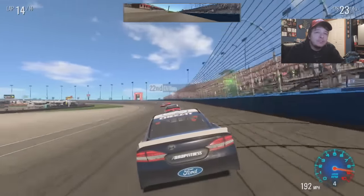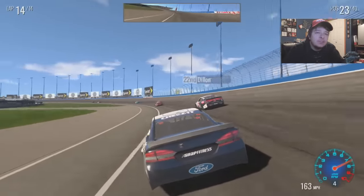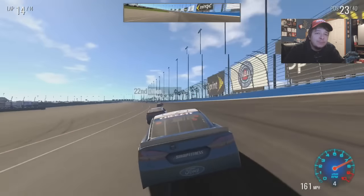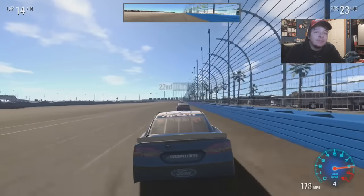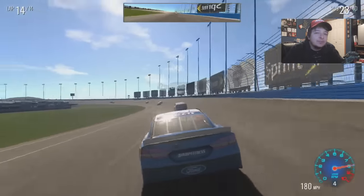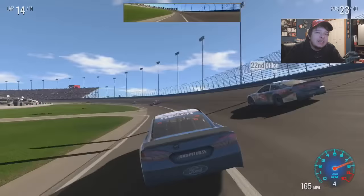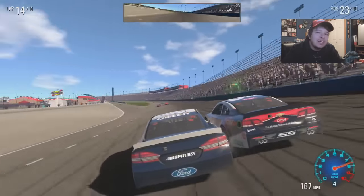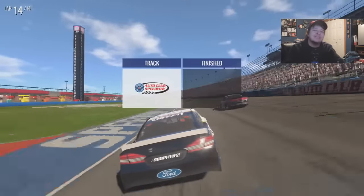Dylan's been losing pace so maybe we can get by him in turn three. I try to make turn one work but blow it a bit — still have his draft though. Going way down low into three again, sliding up the track, slight contact. We just don't have the pace and just like Phoenix we lose another spot in a side-by-side finish, almost hitting the outside wall sideways.